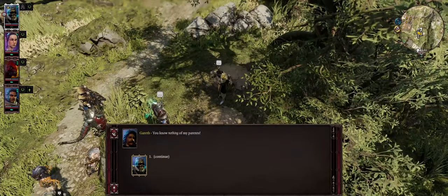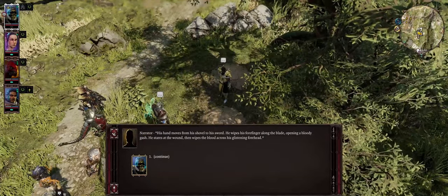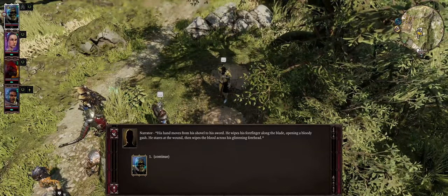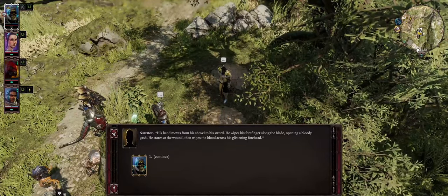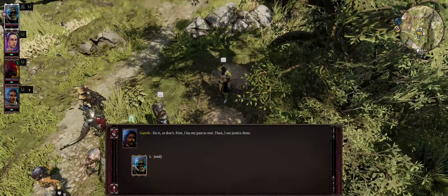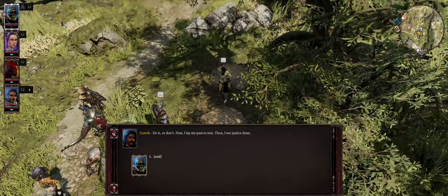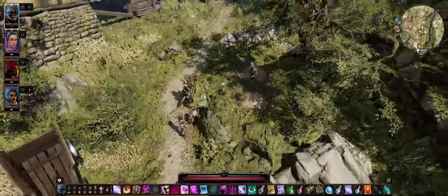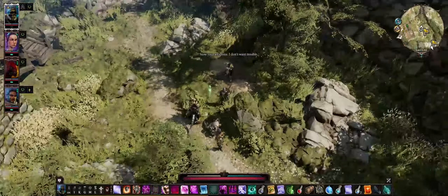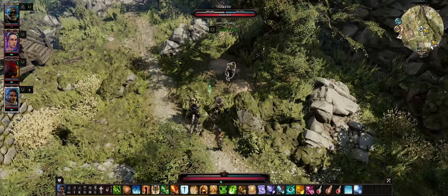I try to dissuade Gareth from rage, suggesting this isn't what his parents would have wanted. He doesn't take it well: 'You know nothing of my parents.' His hand moves from shovel to sword — he wipes a bloody gash across his glistening forehead. 'First I lay my past to rest, then I see justice done.' I show my weapons to signal I don't want trouble.